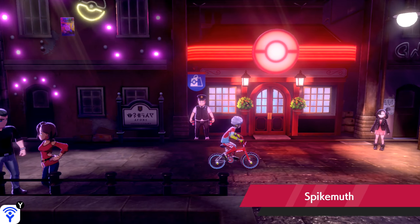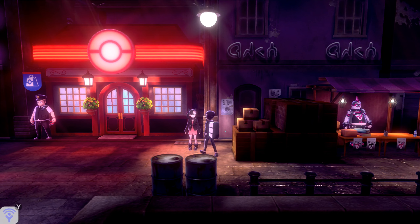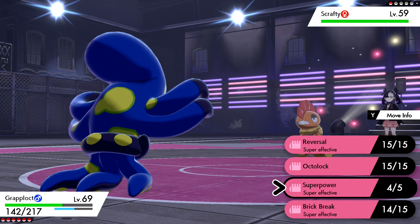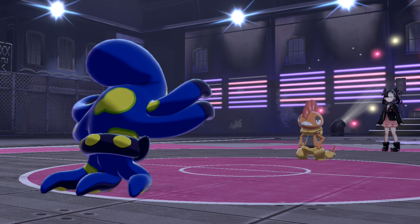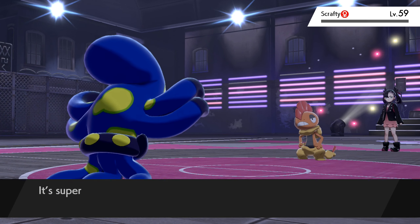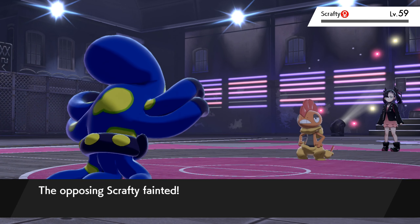Now that Piers is retired from being a gym leader, his sister Marnie has now taken over. Once a day you can travel to Spikemuth and battle her for some EXP and cash, and also her rare card as well. She also does not Dynamax, just like Piers.